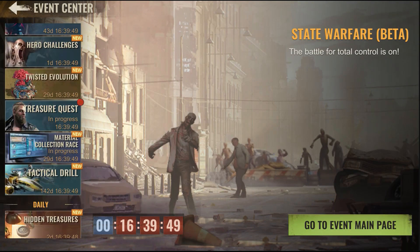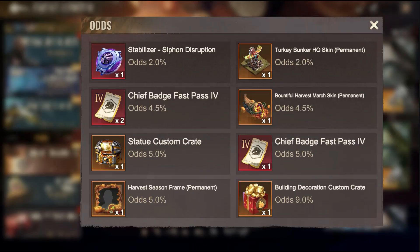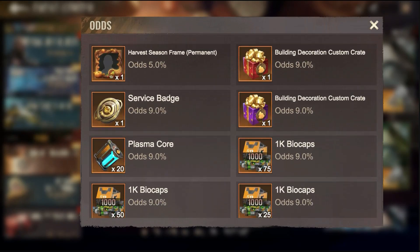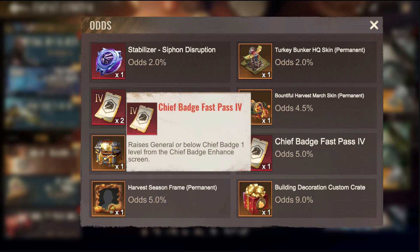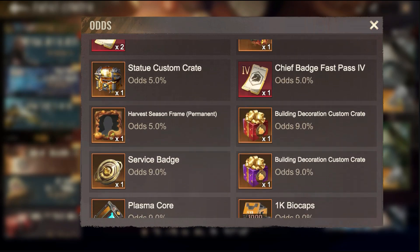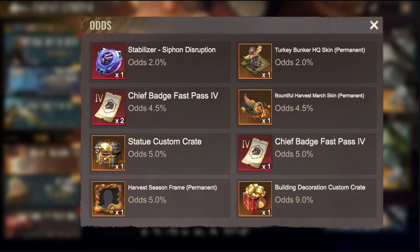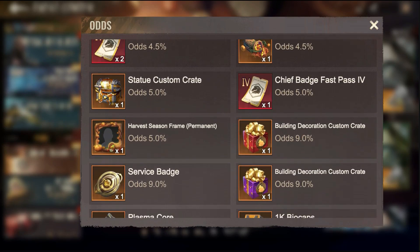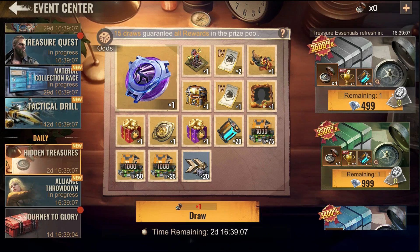Now back to the event — it looks expensive to me and it only rewards you with one, and there is a two percent chance. The odds for the skill are literally two percent. Everything else in the whole event is completely pointless. The chief badge fast upgrade, for example — anyone with a red or even yellow chief badge doesn't need this. Any medium spender should already be at max red chief. Skins are not really useful, the frame is not useful — none of these rewards I actually find useful.